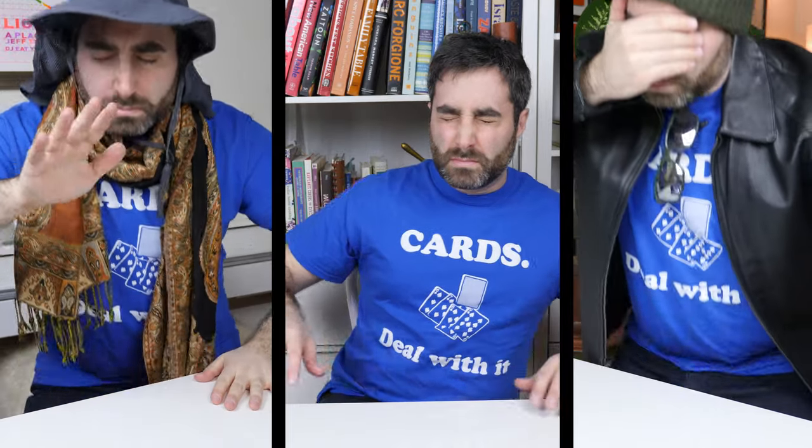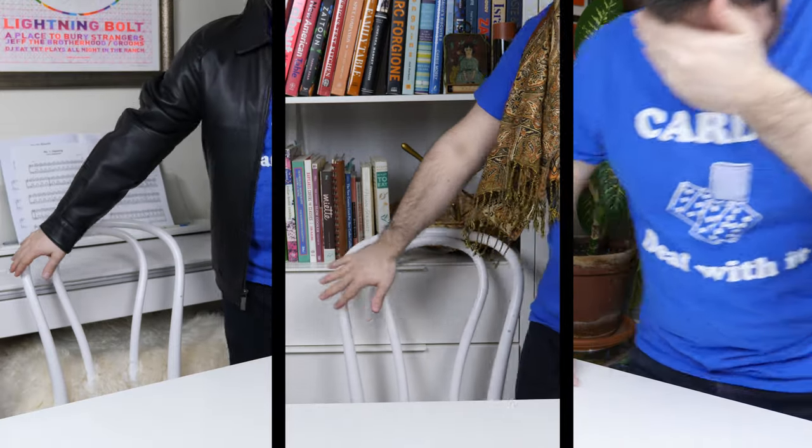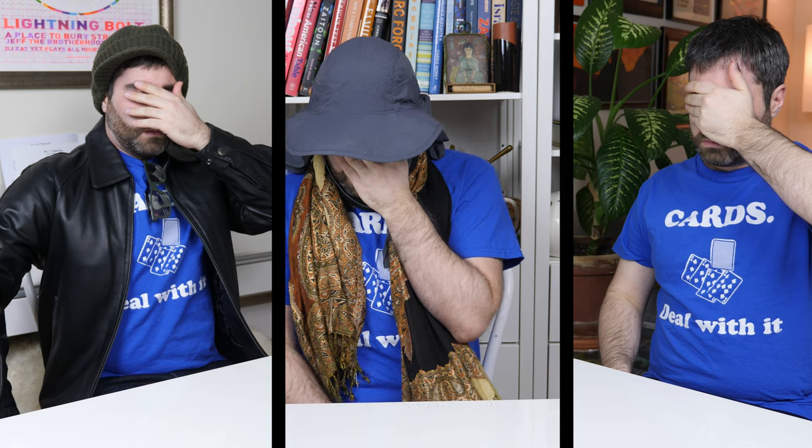The game takes place over two phases, night and day. For the night phase, have all players sit at the table and close their eyes. Some players will be required to speak during the night, and whenever they do, they must disguise their voice to keep their identity completely concealed. Now, keeping your eyes closed, have everybody stand up, walk randomly around the table, and then find a new seat to sit in. This ensures that nobody will know who they're seated next to.